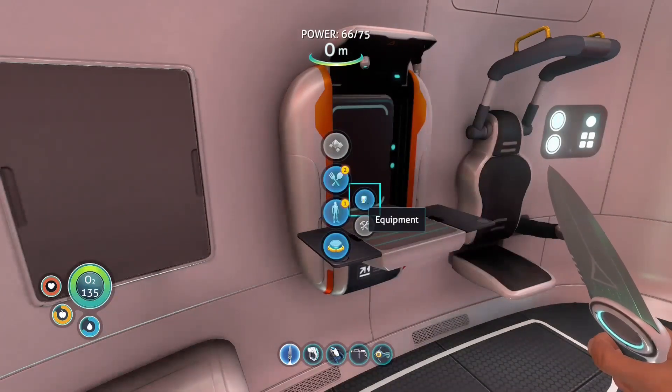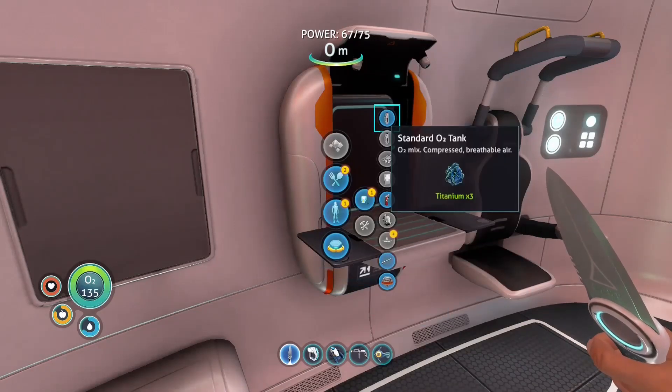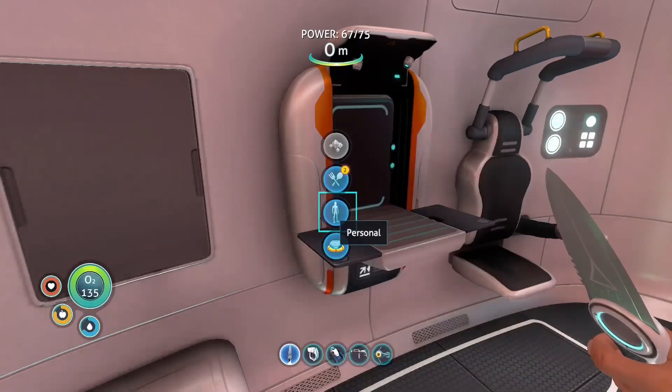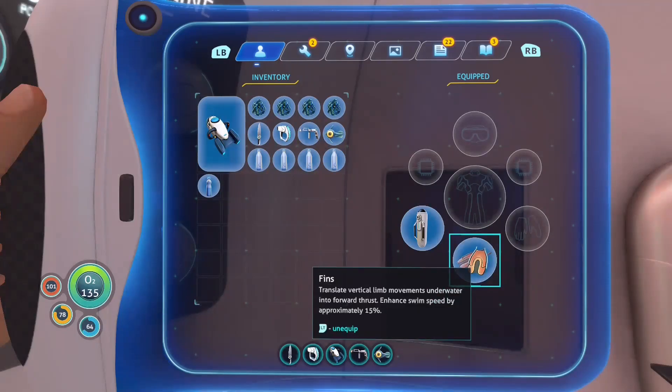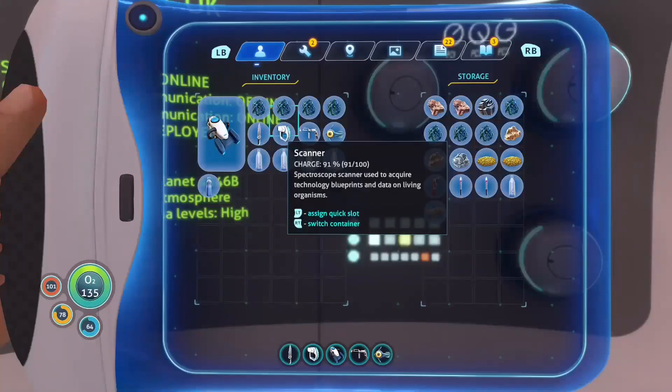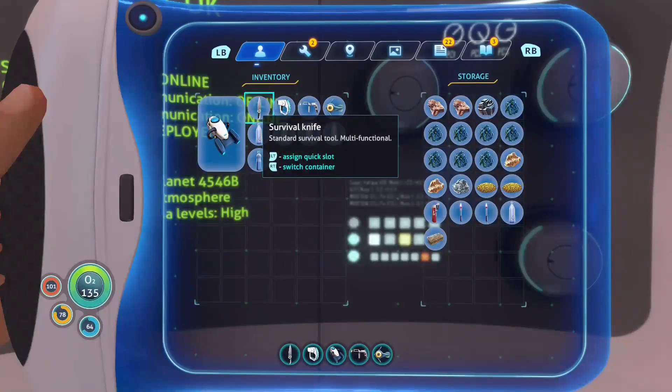Last episode, we got pretty much the essentials going. We got the sea glide, we got the repair tool, we got the scanner tool, we got a knife, we got some upgraded stuff. High capacity O2 tank and fins and stuff like that. That's basically just a recap of what happened.